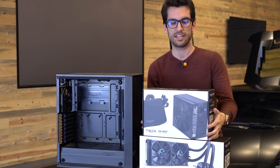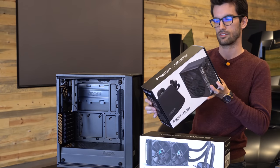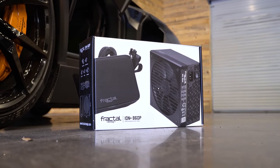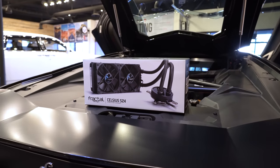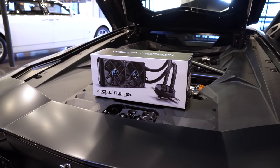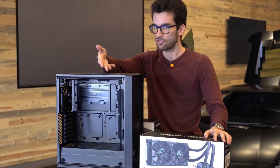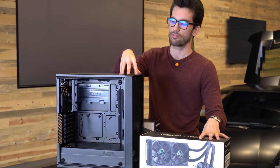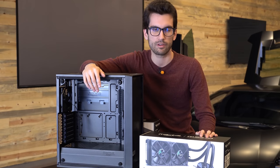We also have the ION 860p — 860 watt power supply, which is plenty for this system. And we also have the Celsius S24, so we're going to throw in an AIO to keep our CPU nice and chill. I'm a little concerned about the space in this one — obviously it's a trade-off going with a mid-tower. We do have the S2 as well, so we could upgrade to that, although I think we can get away with putting it up front. The card is not too big. Might also be able to get away with stowing it up top, so we'll play around with it.